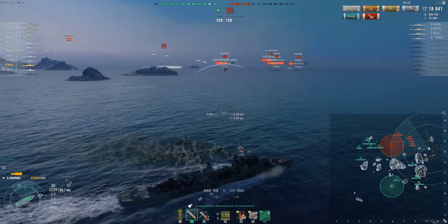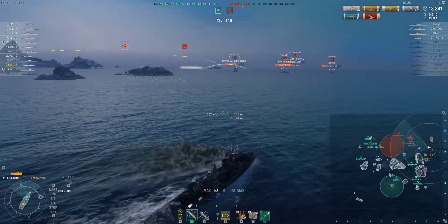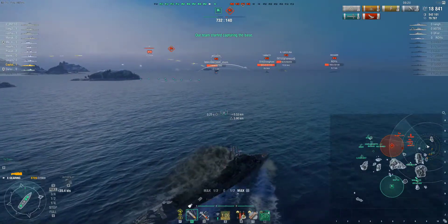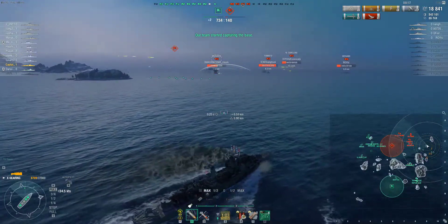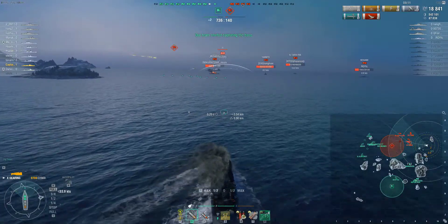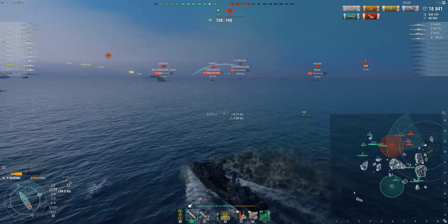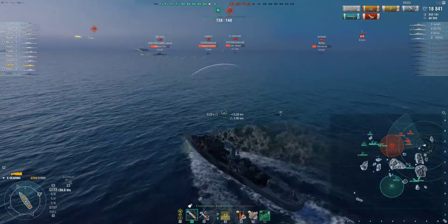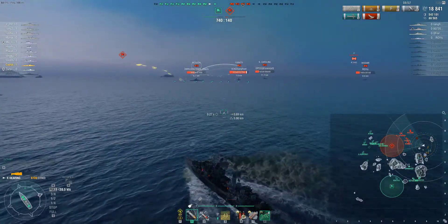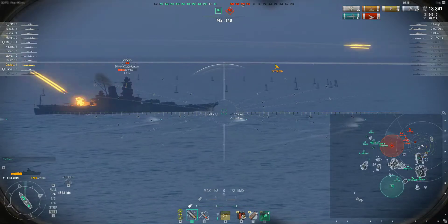We launched some torpedoes out there because the enemy ships are going to be fired at quite a lot, so they're going to be turning around wanting to go back. You want to torpedo to where they're going to be forced by the rest of your team. If I had tried to lead on the Musashi here, he wasn't going to keep going in that direction for long because the amount of fire is going to force ships back. You want to torpedo out towards where they're going to be forced away. You can get the Gearing torps with torpedo acceleration running at 71 knots, which is quite fast.